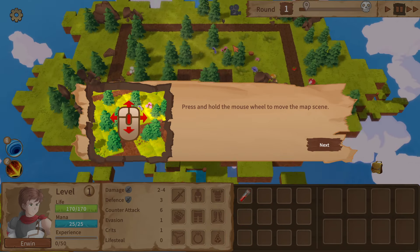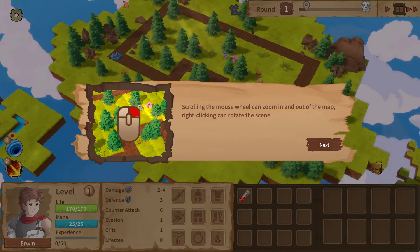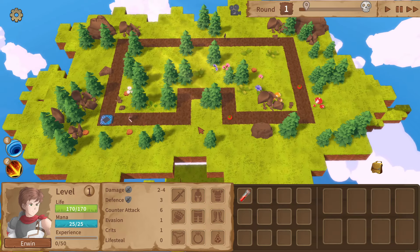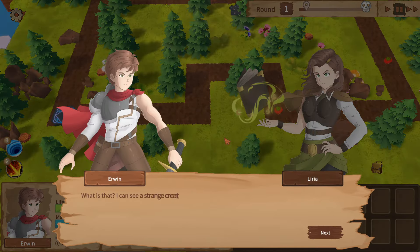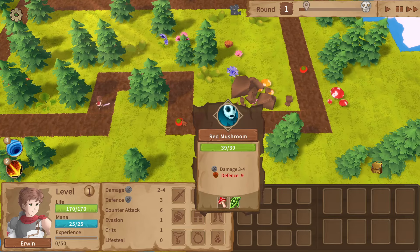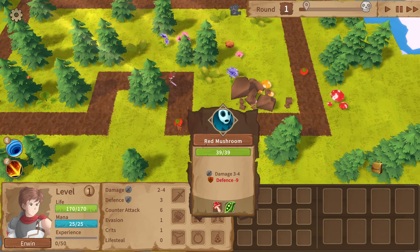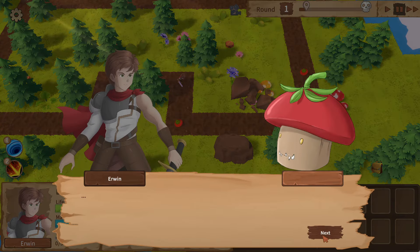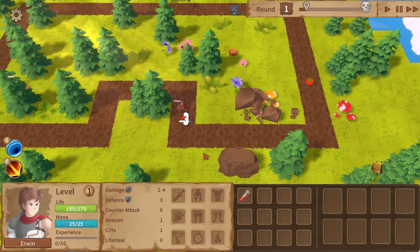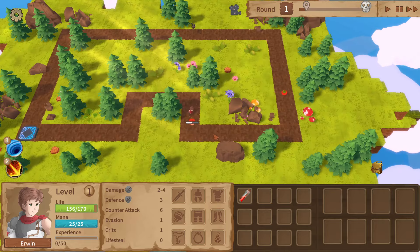Hold the mouse wheel to move the map space, yep. Can you actually go down? That would be crazy. I don't think so though. Essentially I think we're going to end up attacking him — he does three to four. It's exactly like Loop Hero.